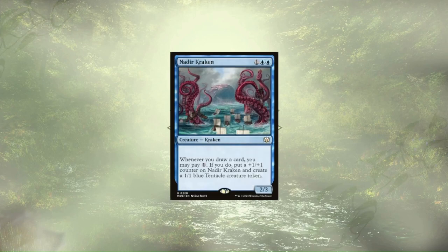The Deere Kraken does make us pay for our new token friends, but with how much we're drawing and the amount of ramp we have in the deck, we don't necessarily mind paying that cost. They themselves get bigger when we pay the one, so we're effectively getting 2 power and 2 toughness on our board for 1 mana.